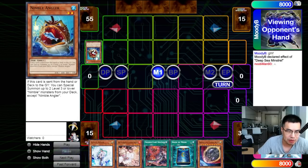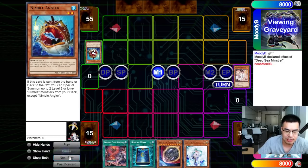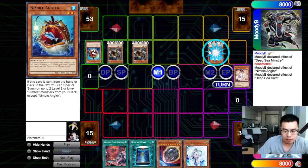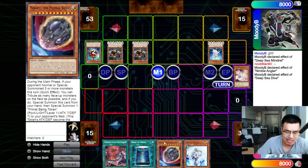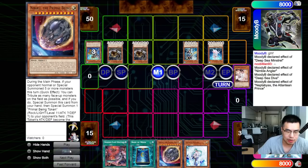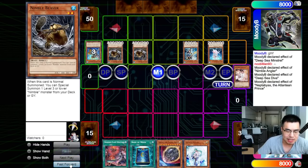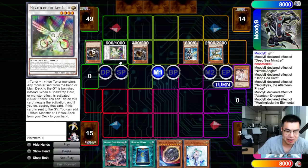They go Deep Steam Minstrel, and they discard Nemo Angler — so we probably know they're playing Sprites plus playing 60 cards. They're going to hit the Ash so we can't respond to the Angler. We still have Nibiru and Effect Veiler, so we're in a good spot. They go Deep Sea Deva, and we can't really bail her here because they're just going to be gigantic and then the Nib's dead. We have to let them search, and then they add Milling Glacia as well as the Coffee of Dragoons, but then they go into Herald of the Arclight — so we can't even Effect Veiler anymore.